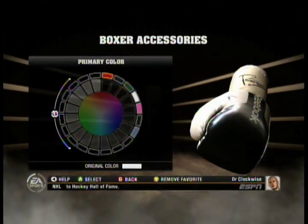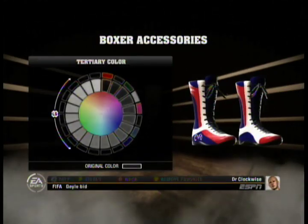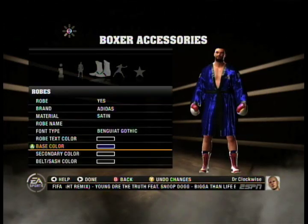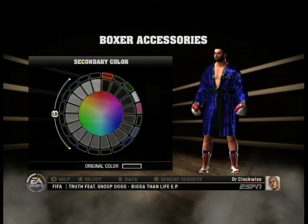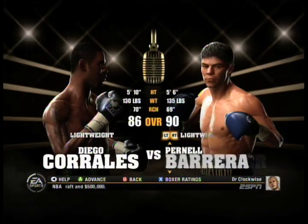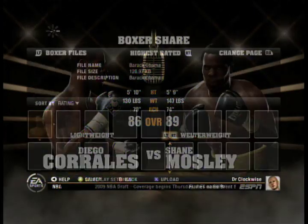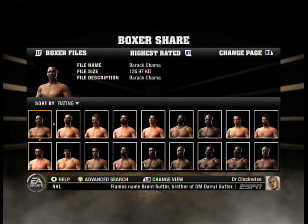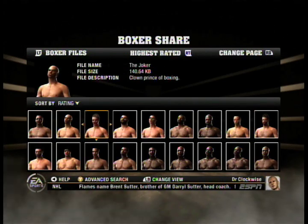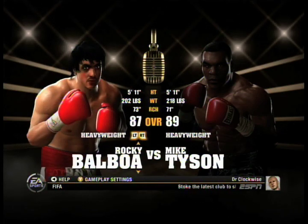Round 4 also allows you to customize every piece of clothing, down to the mouthguard, using an intuitive and somewhat ingenious interface. This allows for far more options for your fighter, further immersing the player in a boxing world where he is the main attraction. If the 45-plus boxers that come with the game and whatever fighters you create on your own aren't enough, created boxers by other EA Sports World members are available by extremely quick download. These downloaded fighters can then be used in almost any mode, and can be inserted into legacy mode as fighters you'll face on your way to the top of the rankings.